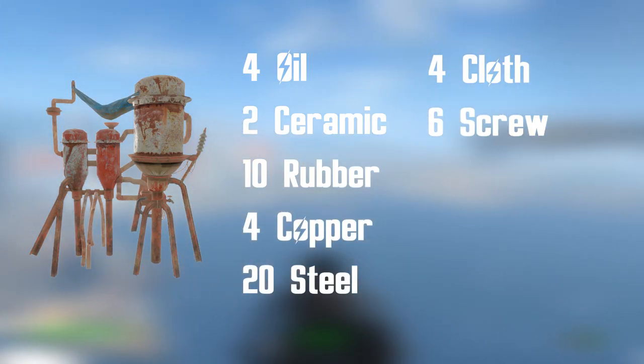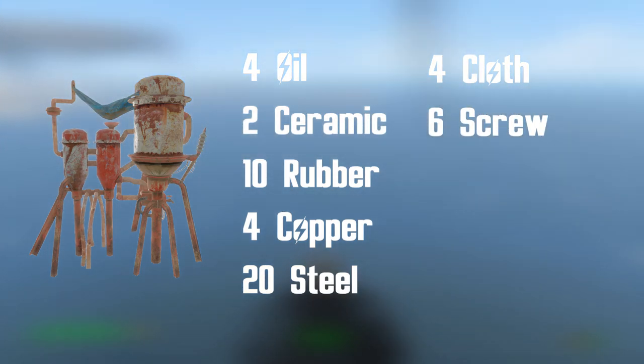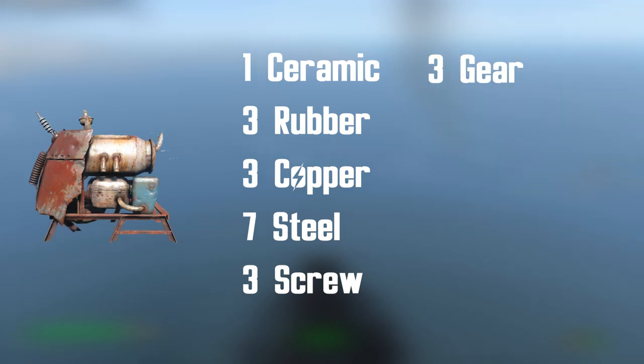For the industrial water purifier we need: 4 oil, 2 ceramic, 10 rubber, 4 copper, 20 steel, 4 cloth and 6 screws. And for the medium power generator we need: 1 ceramic, 3 rubber, 3 copper, 7 steel, 3 screws and 3 gears.